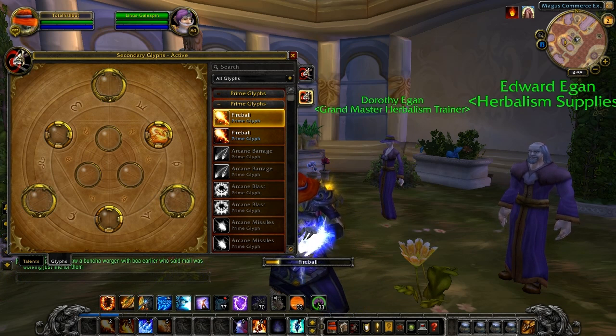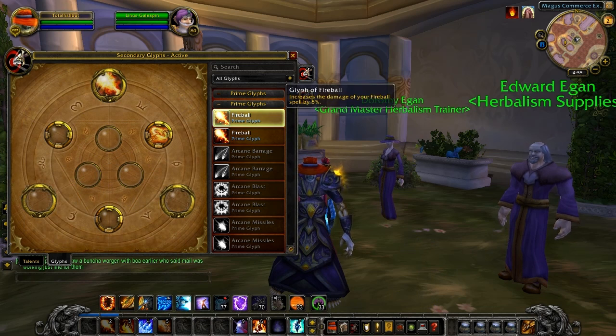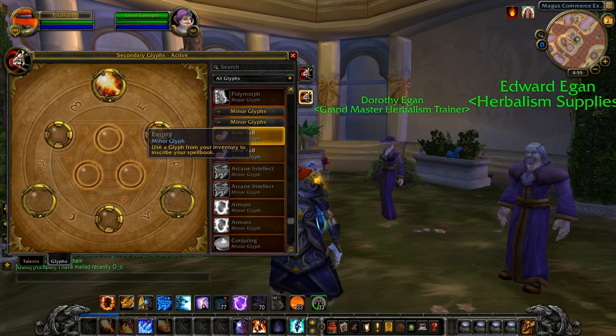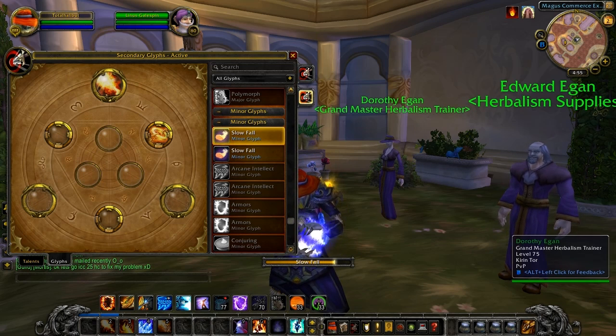Glyphs: major glyphs and minor glyphs. The second feature is the ability to put them in via this glyphing interface. You'll notice that that glyph did not disappear off my list. That is because once you now learn a glyph, you will forever have that glyph. I'll put in a minor one here — these are just the ones that I had before learning them.